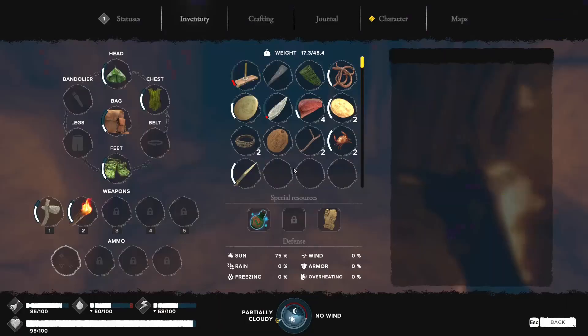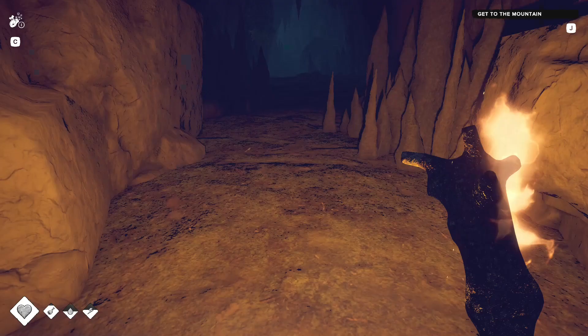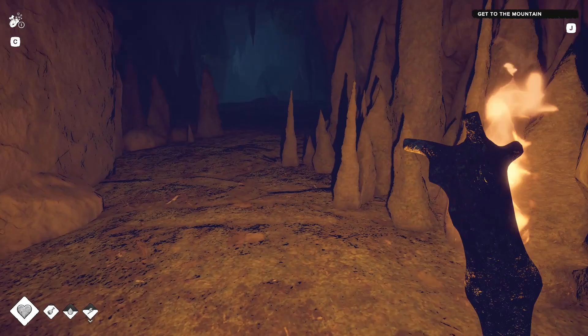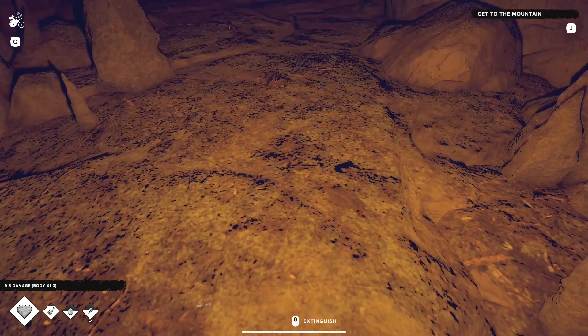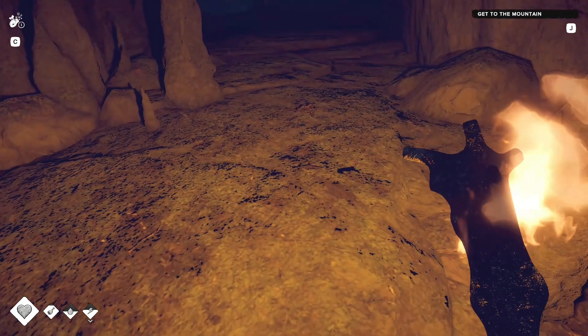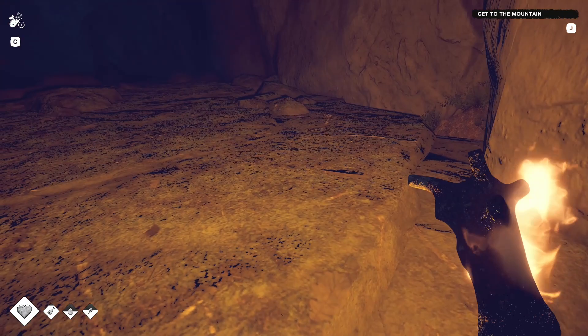How long does the torch burn? 52 out of 60 remaining. Melee range, chance of ignition, stamina drain — why am I draining stamina? There are definitely boars and similar creatures — so far I've seen chickens, those little dog-like raccoon/squirrel animals we fought on the boat. Something attacked me in the cave. I don't know if there are sharks or other hostile sea creatures — but I'm guessing there will be. If the water wasn't dangerous, what challenge would there be to fishing?